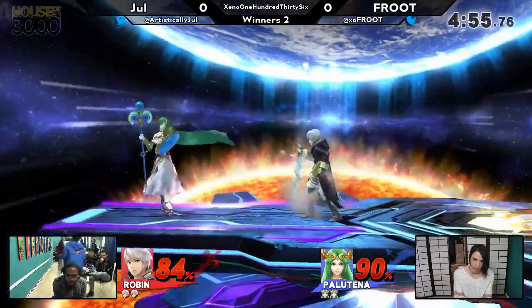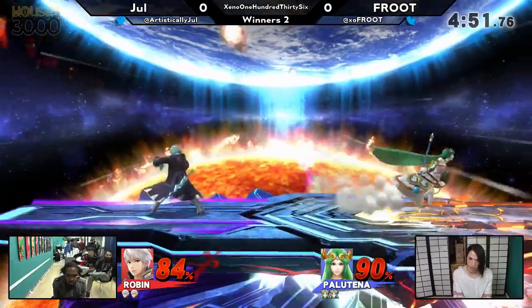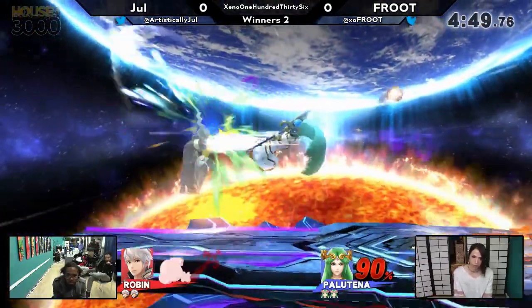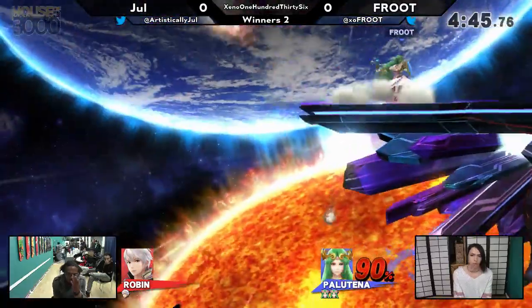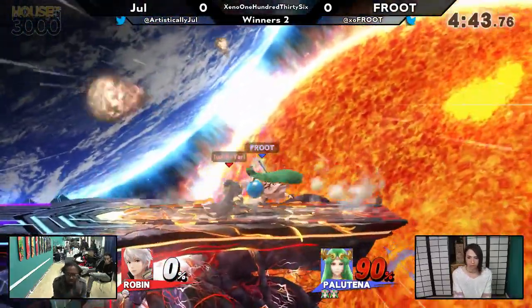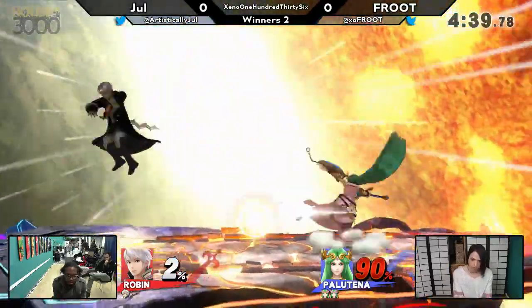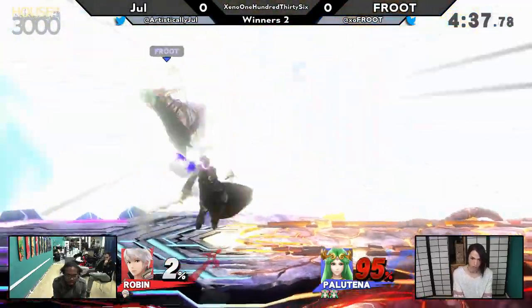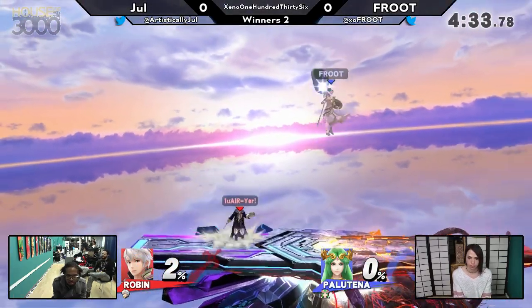So it's an interesting mix-up pretty much every time it gets used. Robin's mediocre at best grab range coming into play there. Both of them are dead to a grab right now. He's looking for that grab because he'll know he'll get an up air out of it. Both characters have the down throw up air here. That's a good play — the ledge cancel neutral there. That's one of the hardest moves to tech because it's five hits and it sends you either out or in depending on what side you're on of Palutena. So she caught him first with the second hit right there.